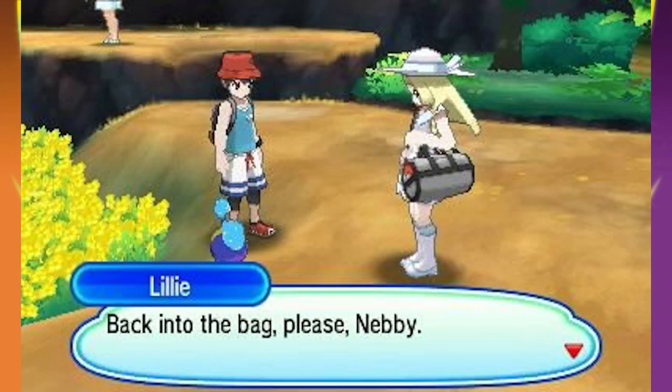Screenshots from the trailer show that Hau and Lusamine are with us in the game, and of course Lillie and Nebby are also returning in Ultra Sun and Ultra Moon. I really want to see what Nebby's role is this time, because in the original game he was a very important Pokemon who ended up turning into Lunala or Solgaleo — the one you caught. The Nebby storyline felt a little unusual last game, so I'm curious how they handle it here.